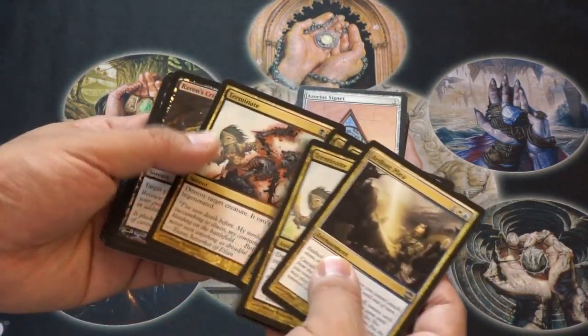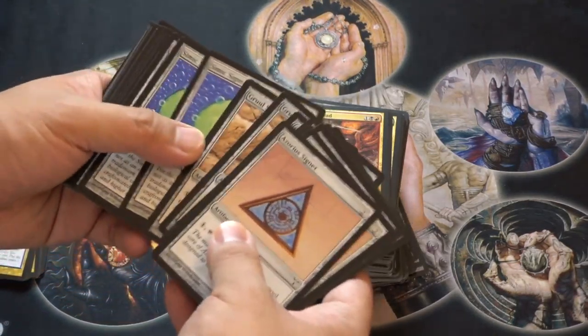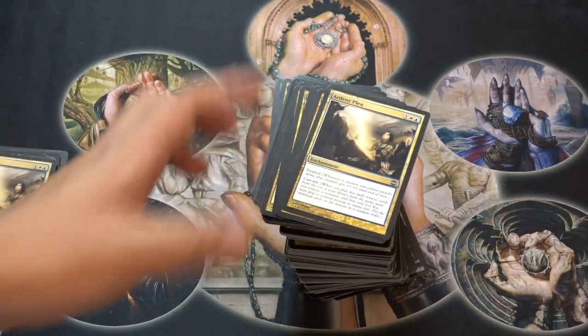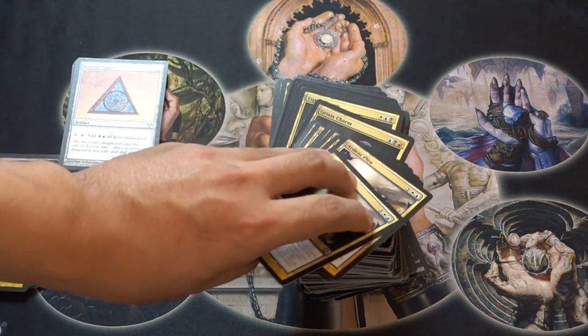Terminate — so that was a very good find. Ravens — this is a pricey card. I don't know where this came from, but yeah, why not? And then Signets. These got reprinted, but the originals are the originals. I want to talk about Signets being one of the more pricey cards that you can possibly find at common, and the fact that there are so many, as I will show you later, is very good.